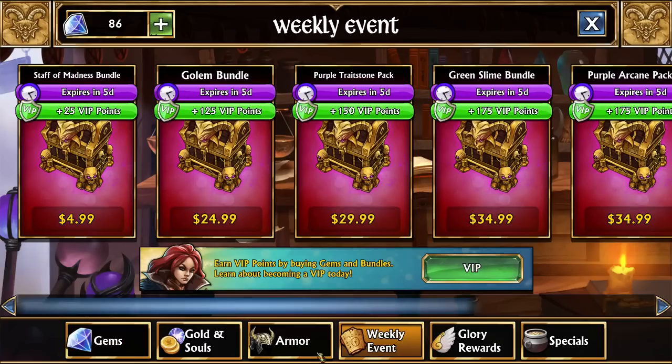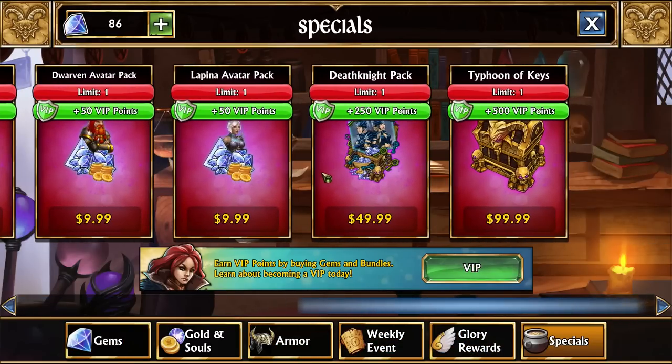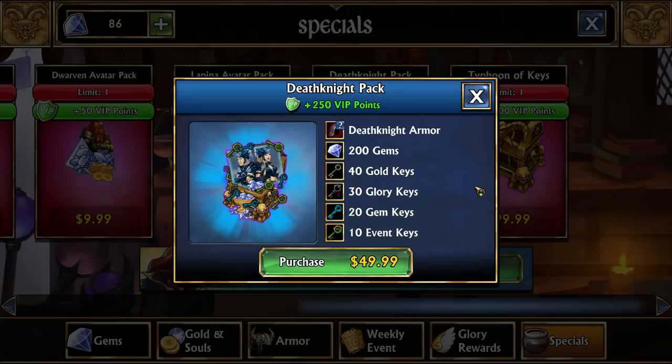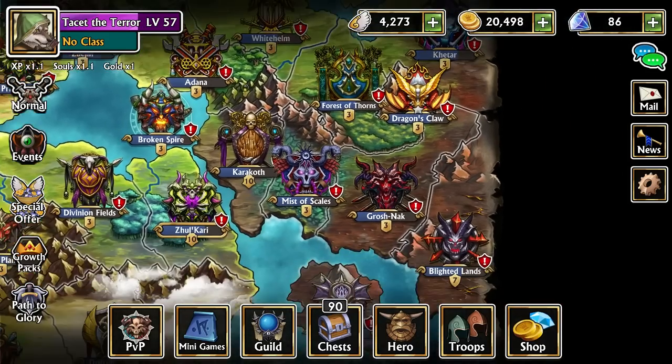One thing to note: if you wanted to pay a little, there is the best armor in the game — the Death Knight pack — also pretty much the best pack in the entire game. It gives a bunch of keys and 100% to all bonuses. We won't be needing it since we're going completely free-to-play. But if you wanted to skip spending 500 or 1,000 gems on the dragon and celestial armor, you could just get that instead. Of course we won't be, because we are doing a free-to-play account.